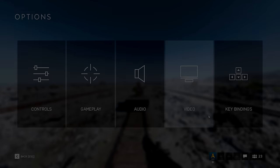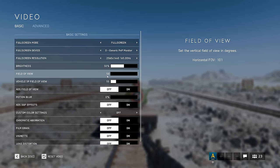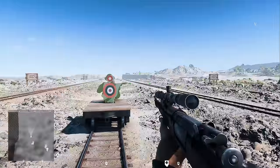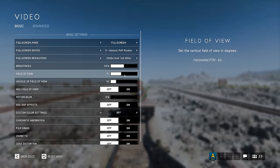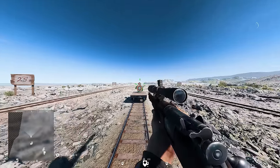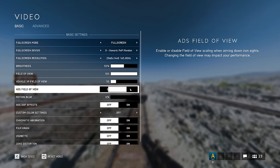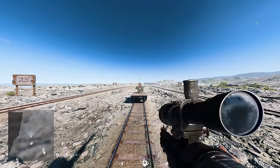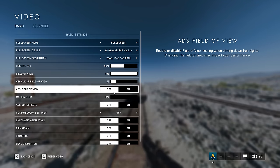Some other quick settings that can affect your drag shot are FOV and whether ADS FOV is on or off. The change determines how much of the screen you see. A lower FOV feels more cramped and you have to memorize space further off-screen, but with a higher FOV the target is obviously a lot smaller so it requires more precision. ADS FOV applies your FOV when aiming down sights, affecting how targets appear larger or smaller with iron sights or a scope. My personal FOV preference is 101.